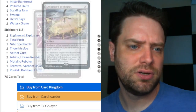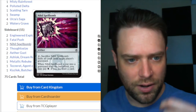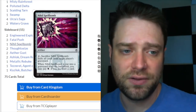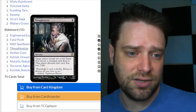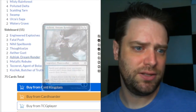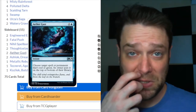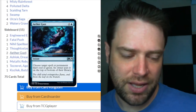We also have more Fatal Pushes. Nihil Spellbomb is interesting — one generic, tap, sacrifice: exile all cards from target player's graveyard. When it goes to the graveyard from the battlefield, pay one black to draw a card. With Emery Lurker of the Lock this becomes a recurring card draw engine and graveyard hate, most useful against decks like Dredge. Thoughtseize for one black lets you look at your opponent's hand and make them discard a non-land card — good business. Aether Gust for one blue puts a target red or green spell or permanent on top or bottom of its owner's library.